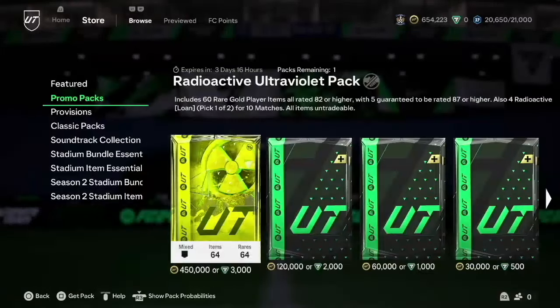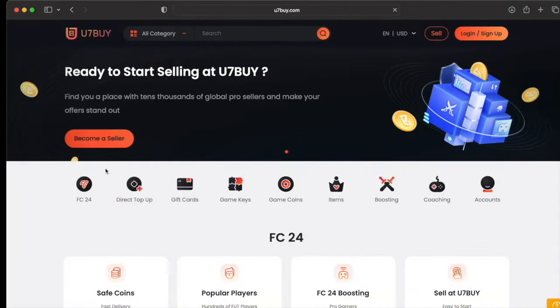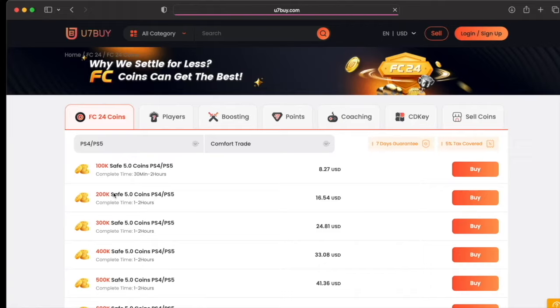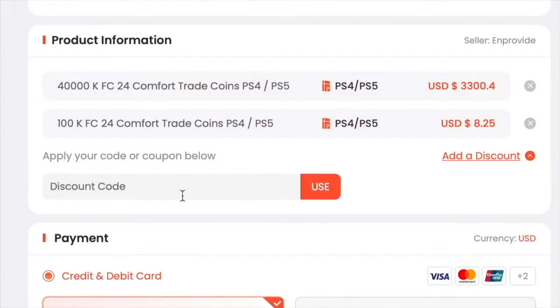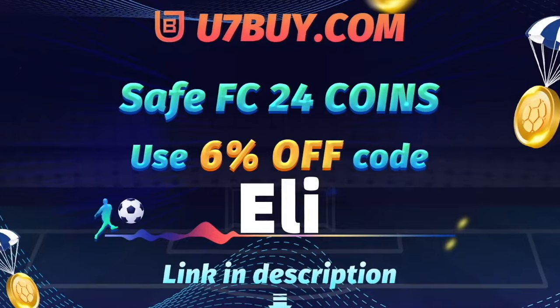Do you want to be able to afford the best players and open the best packs in FC24? Go to u7buy.com to buy your EAFC24 coins. It's more economical than buying FC points and just as reliable. They already offer some of the best prices out there, but you can get an additional 6% off using promo code ELI at checkout.